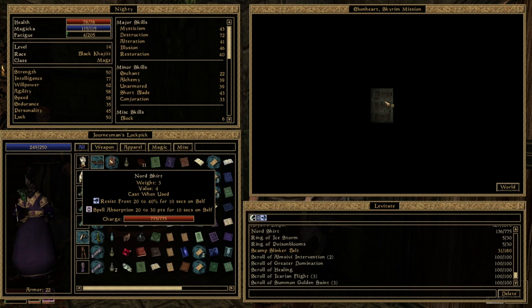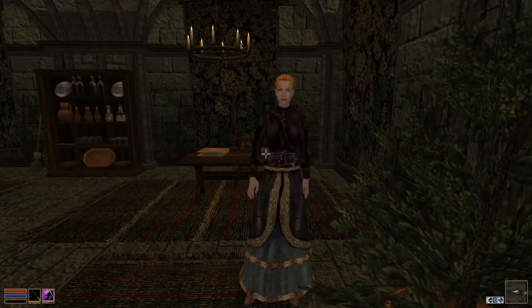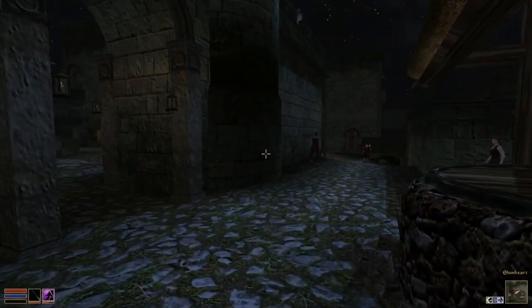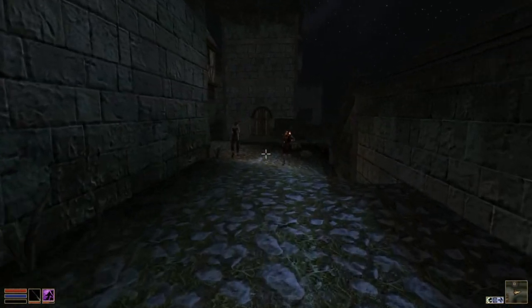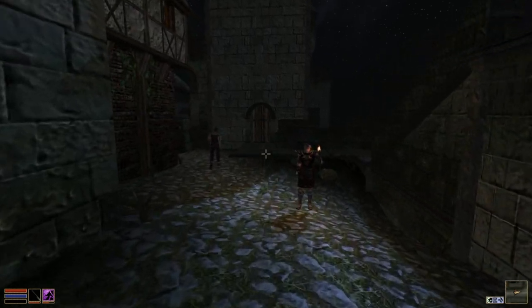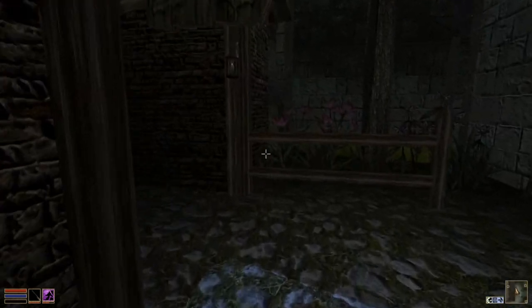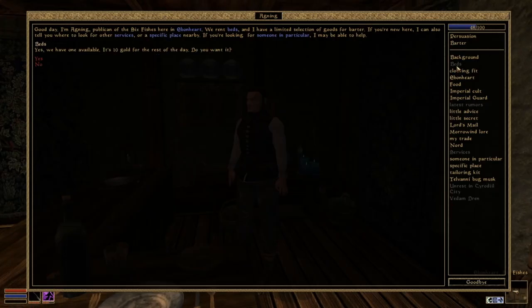I always like cast when worn, of course. So yeah, I think I'm going to sell it. These people don't like me very much — they're not very much liking Khajiiti. Going to go and sleep at the inn and then head over to hand in the contract. I want that — yes, 10 gold for a day, thank you.